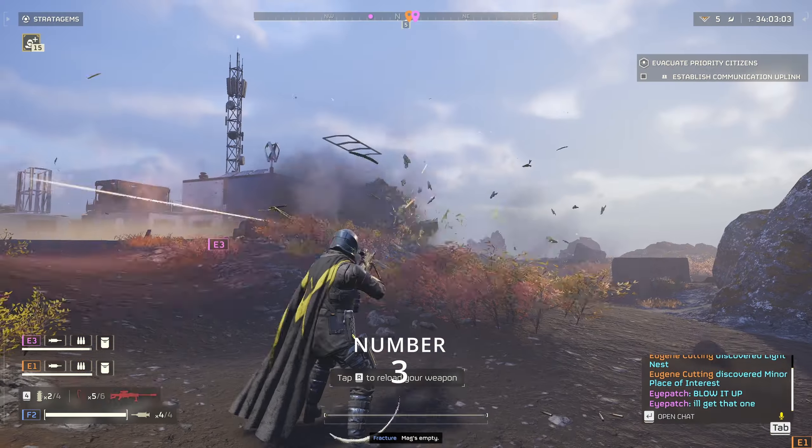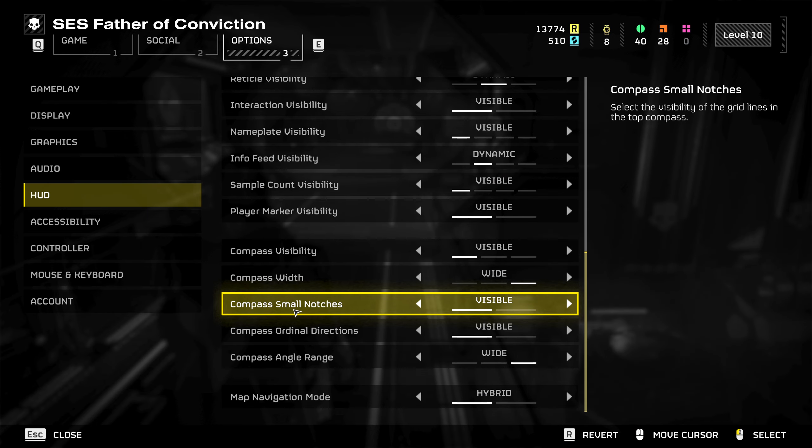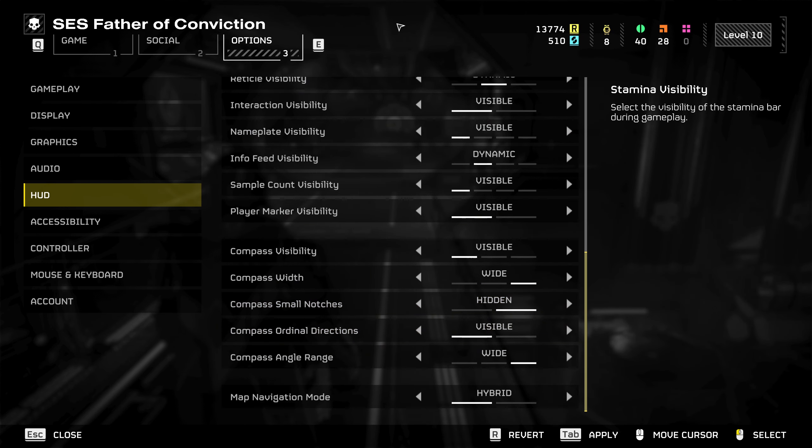Number 3. More compass info. A small tip, but can be very useful. To change it, go to options and down to the HUD, where it says compass small notches. Turn it on to visible for a finer heading.